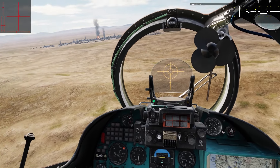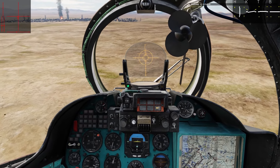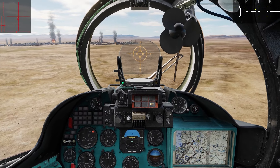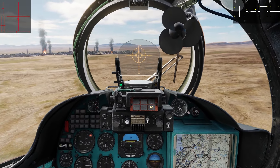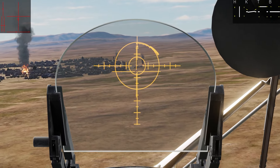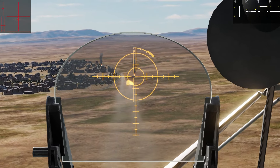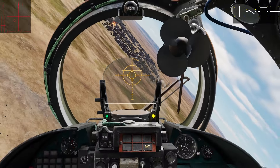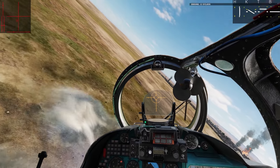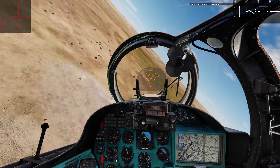I'll set 16 series of flares so that we can basically just put them out continuously while making the run. Level off at about 50 meters to make the rocket run. Let's hurry down that road outpost with rockets. Break off before we get too close. Stay nice and low to break line of sight for any guns that might be pointing at us — like that! Green tracers!